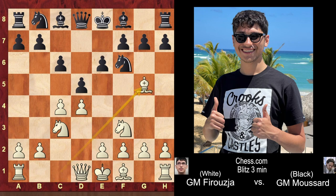Bishop to g5. dxc4 is the super sharp Botvinnik variation, but instead black played h6. White can take on f6, give up the bishop pair, and try to play a quick e4, but in this case Faruja plays bishop to h4, keeping the tension.